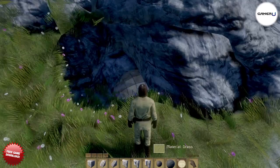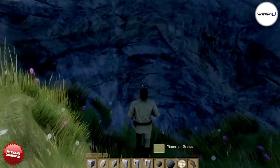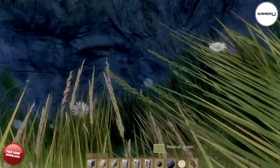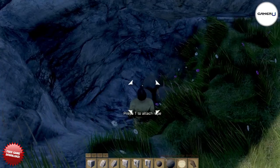Besides placing blocks, you can also morph the ground to your liking. You can build tunnels and underground rooms to live in. Most people are opposed to living underground, but what they don't know is that unlike stone and wooden structures, the ground is not destructible. Projectiles like stone boulders have no effect on the ground, so if you want protection against catapults, try making an underground civilization.